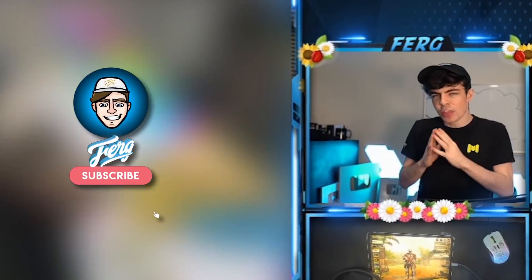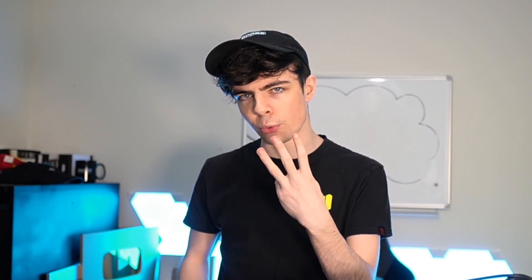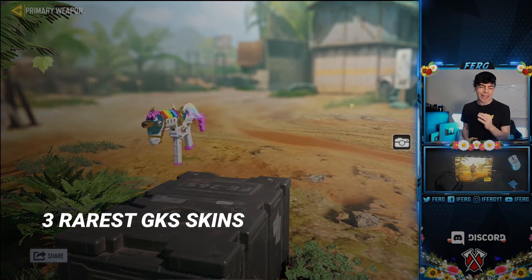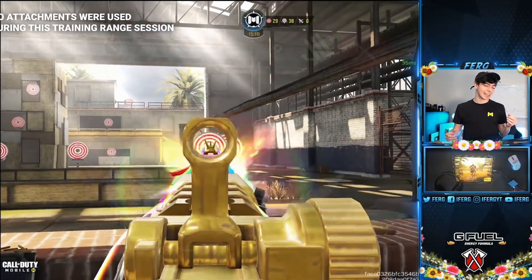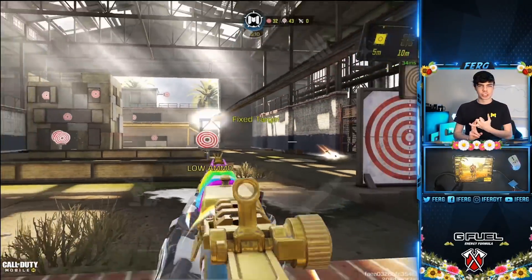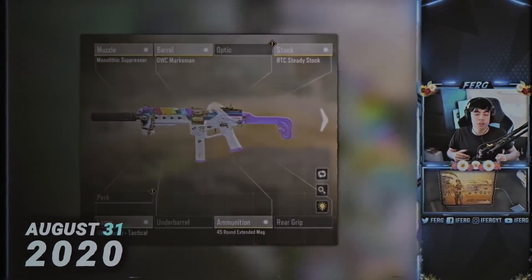It's none other than the close range decapitator, the medium range obliterator, and the long range annihilator. I believe this is the most underrated gun in the game, and it goes by three letters: GKS. I first mentioned this gun as one of the best weapons in the game in a top five list from August 31st when Gunsmith was first released, and I said it was a superior option to basically every other SMG except the QQ9 and the HG40.